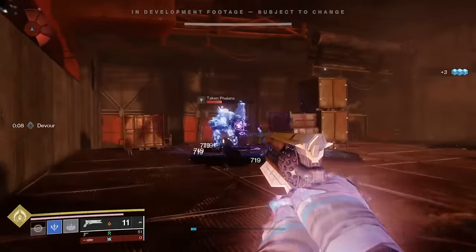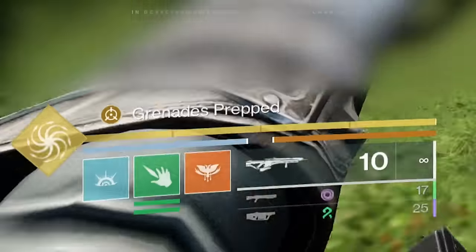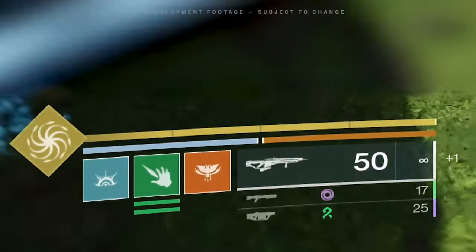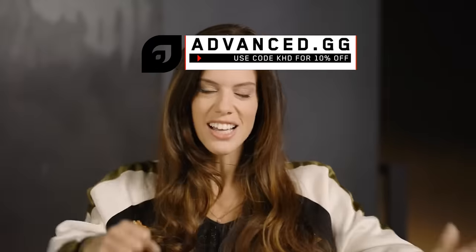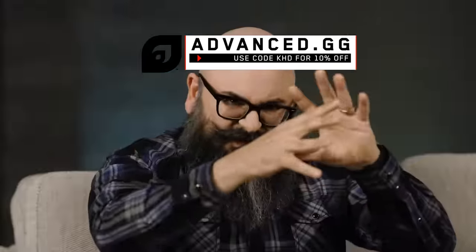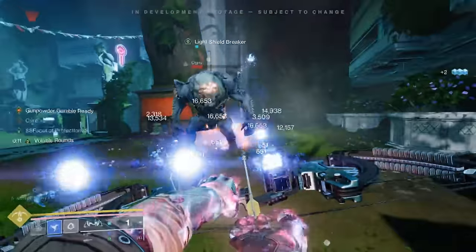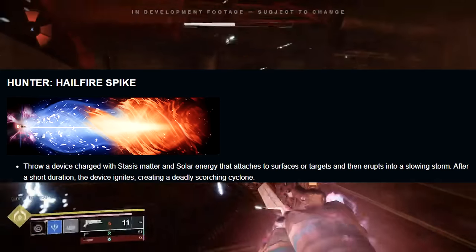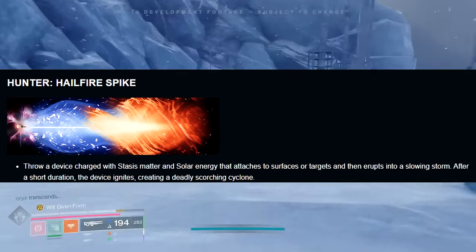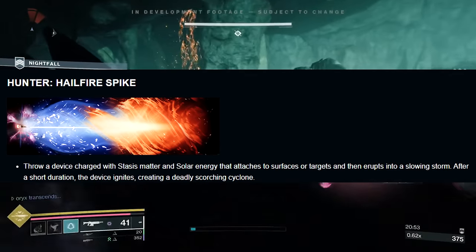Another important thing about Prismatic is that you have access to Transcendence. You have a Light Meter and a Dark Meter — you fill the Light Meter by using Light abilities and weapons that are Light elements, and the Darkness Meter is the opposite. Kinetic weapons will actually give you energy for both. When you fill both of them, you can essentially activate a Mini Super and become Transcendent. It's going to increase your damage and also give each different class access to a special grenade that mixes two different elements. The Hunter gets the Hailfire Spike — throw a device charged with Stasis and Solar that attaches to surfaces or targets and erupts into a slowing storm. After a short duration, the device ignites, creating a deadly scorching cyclone.